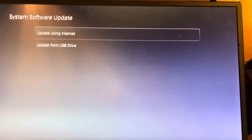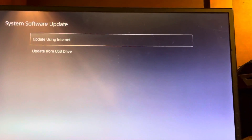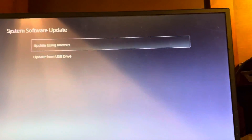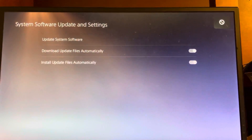You can do it from the internet or the USB drive. To do it from the USB drive, go on your PC or laptop, just Google the latest update for PlayStation, and save or download that to USB, just stick it in your PlayStation 5, and then it will allow you to use the update. So you can just update it from the internet or USB drive.